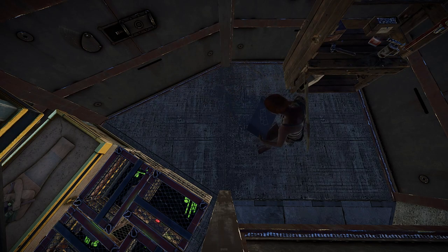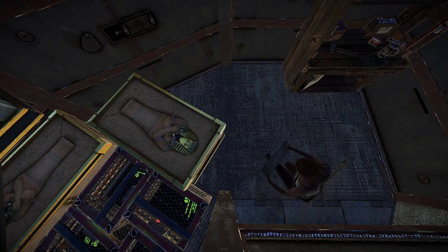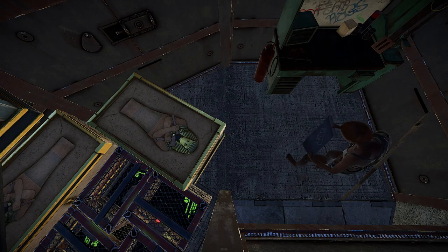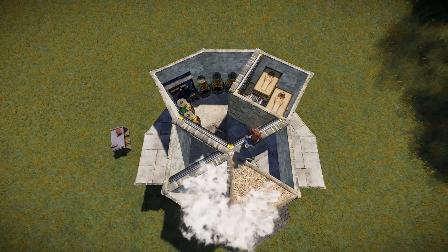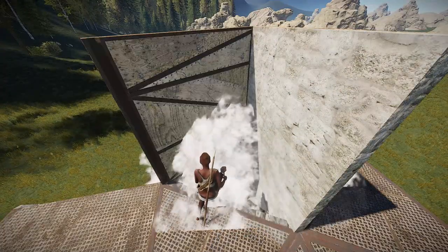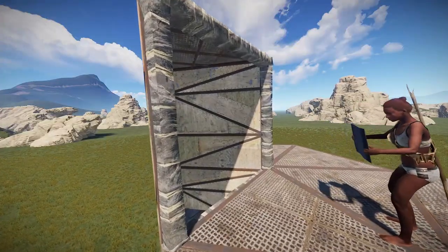Next you can cram as many boxes as you can possibly fit in here along with the sleeping bags you need. Also just place your level three right where the level one was. Be sure to utilize the double box under the level three bench rotation technique. Make sure your roof is all metal and then add that roof entrance. Also make sure your shoe is metal just so it's harder to cut off your mobility in case of an actual online raid.